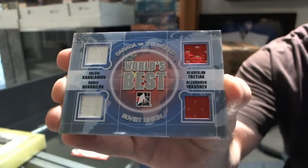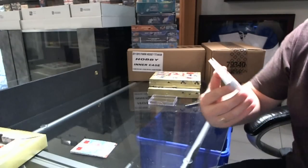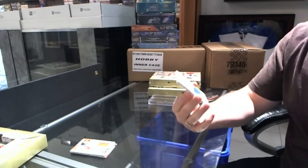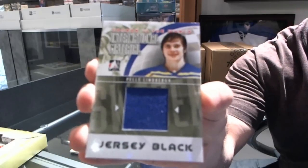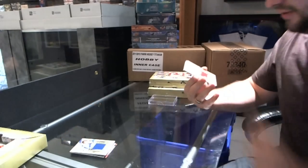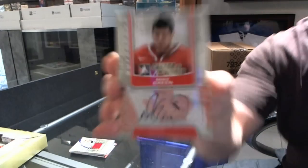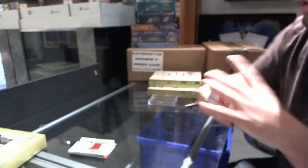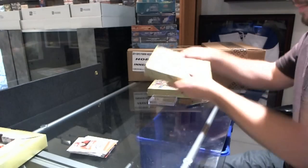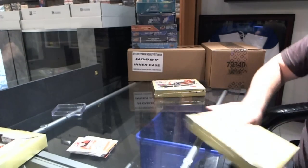I would say it's a decent start. We have a My Country My Team dual jersey of Eric Lindros. I think you're going to love this pack — we have a jersey black international material of Pelle Lindbergh. A jersey silver of Chris Chelios. An autograph of Mike Green and an autograph of Ilya Kovalchuk. That was a very damn good pack overall.